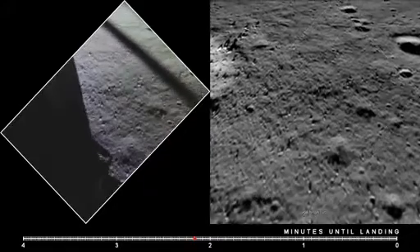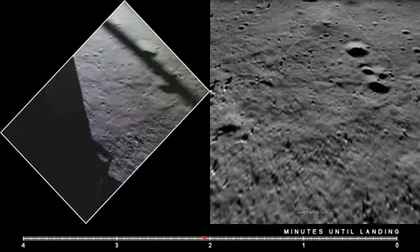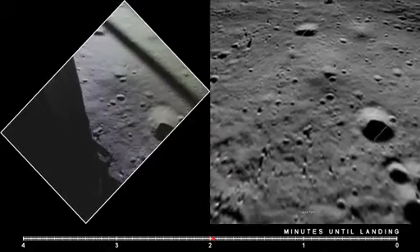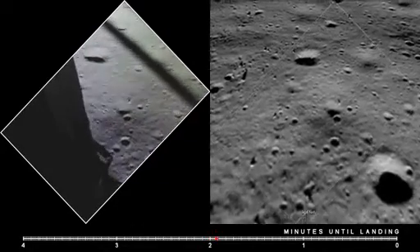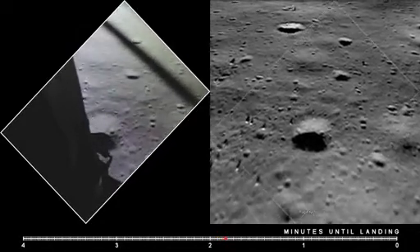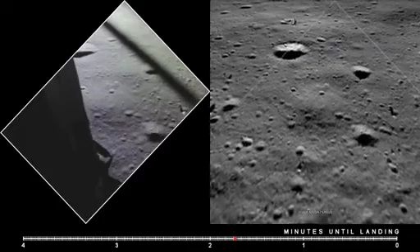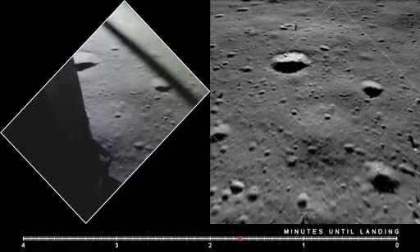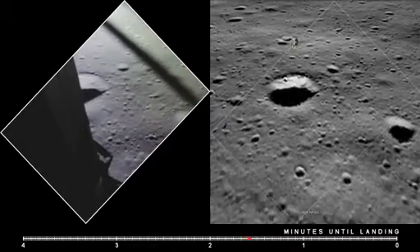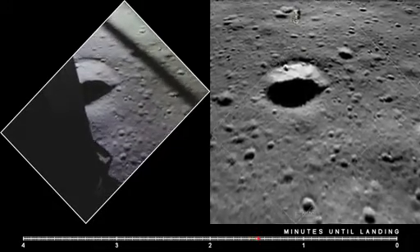Gate forward. 10 and 50 feet, down at 4. 30 — 3 and a half down. Spiked on horizontal velocity. Standard feet, down 3 and a half, 47 forward. 1 and a half down. That's a shadow out there. 50 down at 2 and a half, 19 forward. Altitude velocity light.